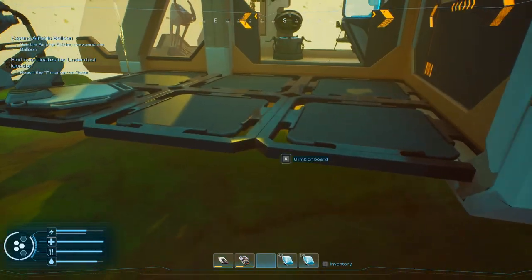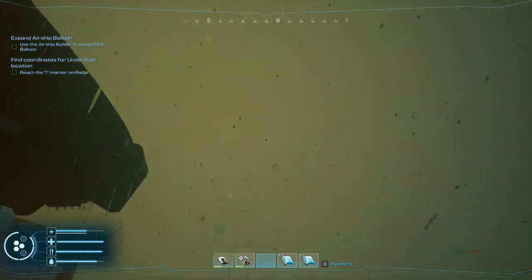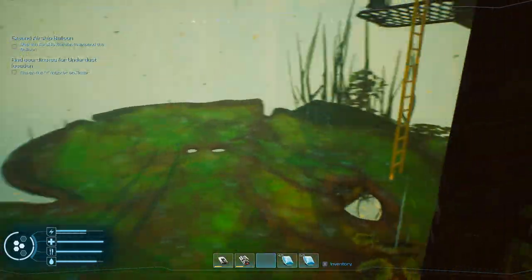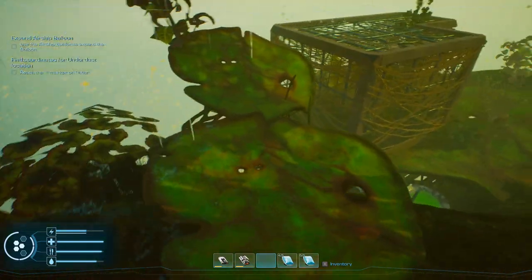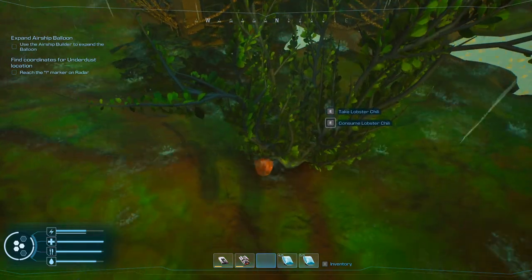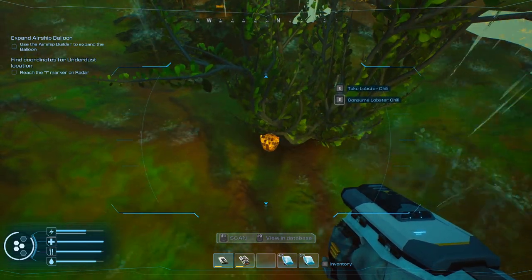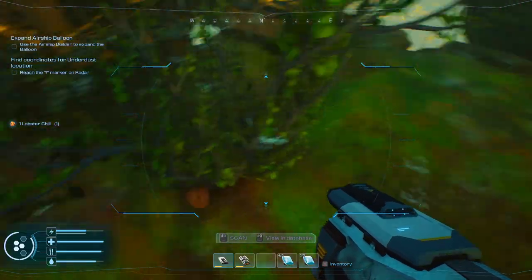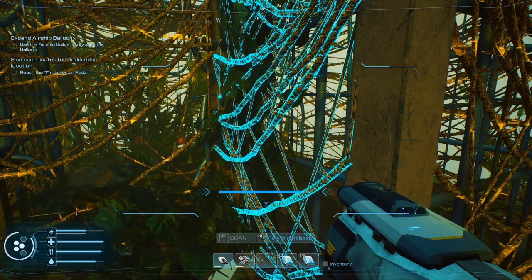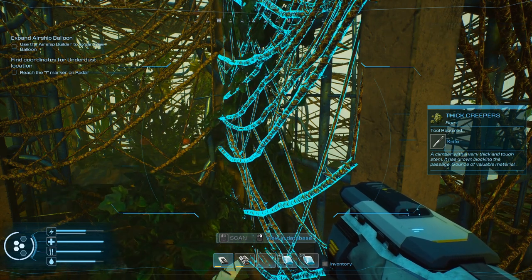Okay, let's get out here and see what we can find. Giant lily pad that grew up around this tower. You aren't going to start lightning, are you, after I finally get here? So we're not going to grab the battery until we know we're going to empty this place. What are you? I can analyze it — it is lobster chili. Okay, we'll take one of those. Thick creeper — two required, needs a knife. A climber with a very thick and tough stem; it has grown blocking the passage — source of valuable material.